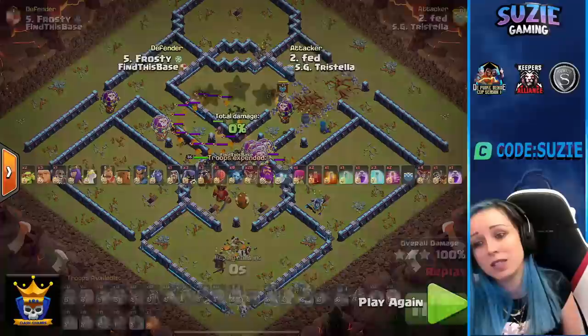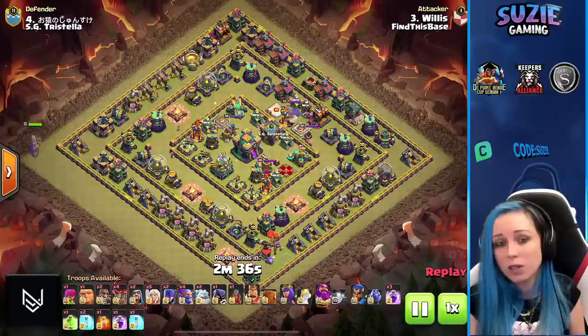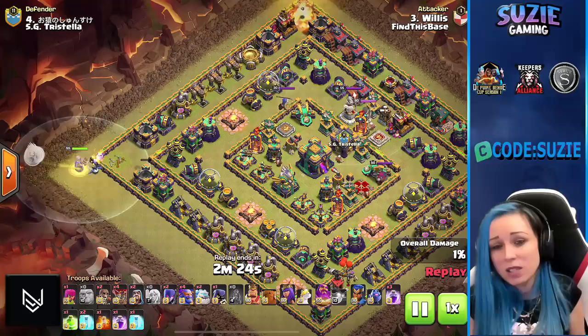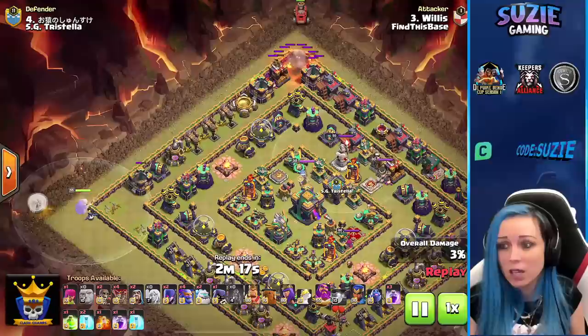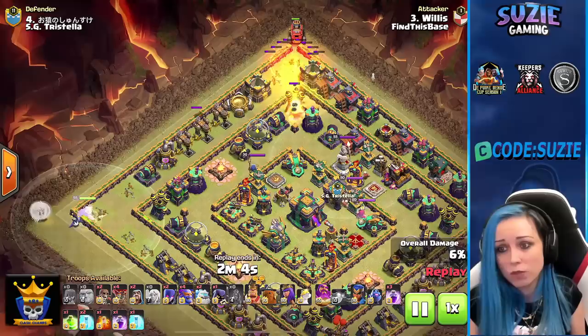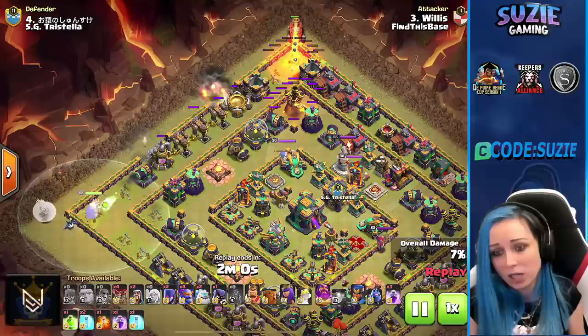Willis is in. Find This Base with one triple and two two-stars at high percent — almost 80% and 82%. HG Tristella with three triples. Find This Base is under pressure — they need to hit the triple and hope for some defenses. Willis going against the ring base with a super bowler strategy. Very important to set up the funnel because we will be using the kill squad in the middle.